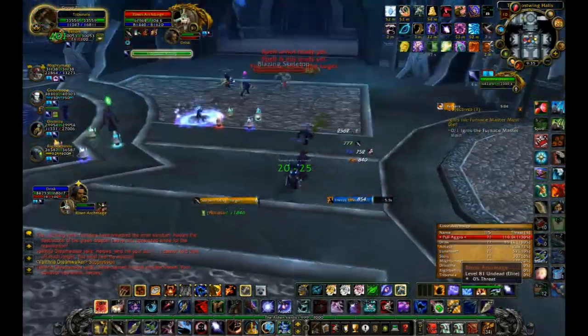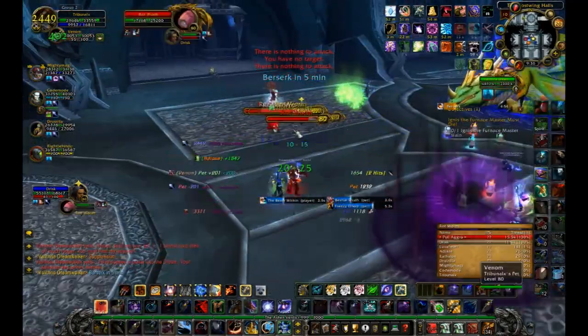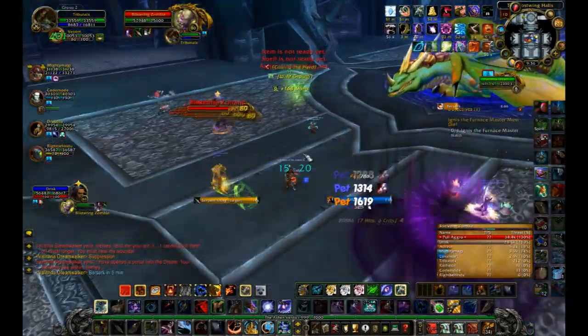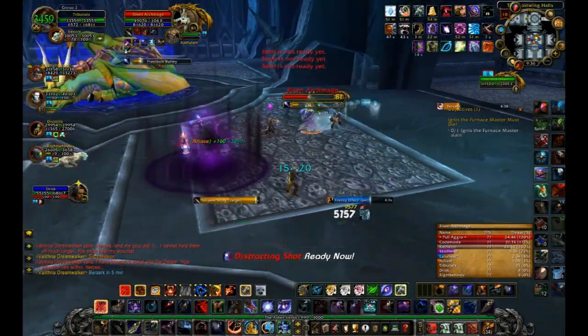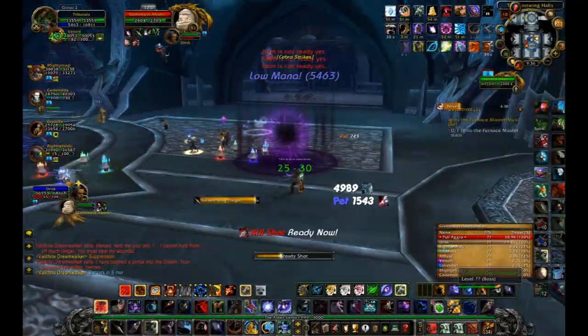Whenever my pet is free, I send them on to the Abomination that is being currently tanked. Now, right now we're running this with 2 tanks. We could do this with 1 tank if the hunter is good with kiting the zombies that come out. But we are not, because we have 2 tanks, and we have 1 dedicated tank to tank the zombies.